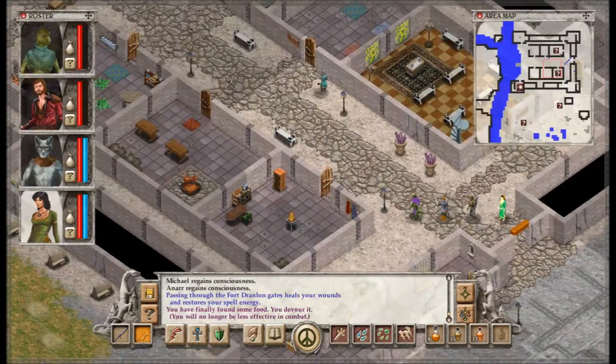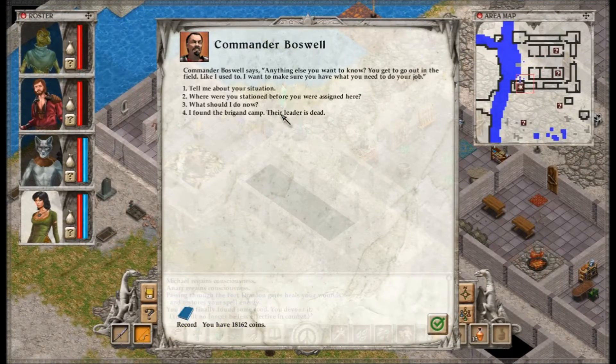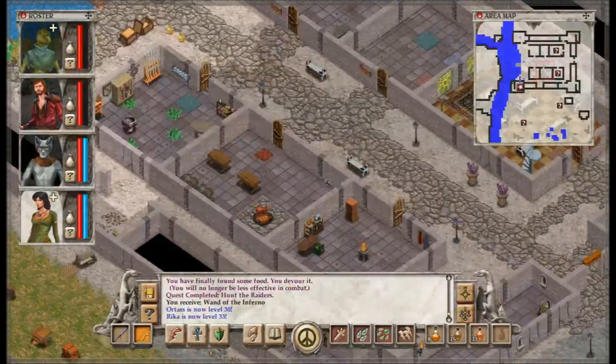Right, let's go report in. I found the brigand camp, Commander Boswell. Their leader is dead. You tell the tale of the battle against the raiders. He nods. Our sentries saw signs of the battle. Those murderers acting in such a way against their own kind — and for what? It makes no sense. But you have done very well for us. The road can now be protected. The remaining refugees can escape. Fort Dranlon will be secure. You should report this triumph to the castle. I want you to have this as a personal expression of gratitude. He takes a long, slender ivory wand from his desk. When I was there, I found a message from Krezis. Then that solves a mystery — that is why they worked against us. The agents of the Shadow do all they can to divide us, to corrupt the weak and mad among us. And to think, when I was in the North, I almost killed that monster. Thank you for letting me know. I will send word to the castle.